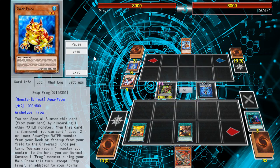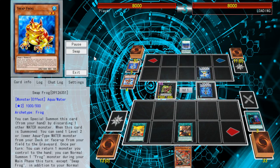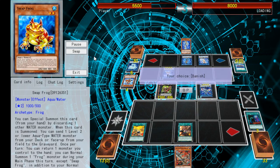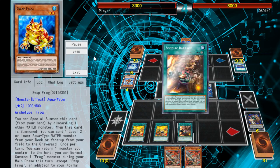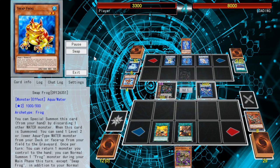He goes ahead and goes into his Marincess full combo. I don't have anything that can stop him at this point, so I just let him go. I actually haven't used the Marincess deck before — I think it's really interesting and they get into some pretty beefy monsters. Unfortunately, they become unable to be destroyed by card effects and by battle. I was hoping for a Twin Twisters here so I could destroy his field spell, because I knew I could go into a really large monster and get rid of it.